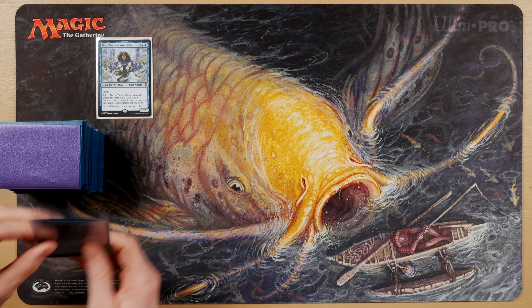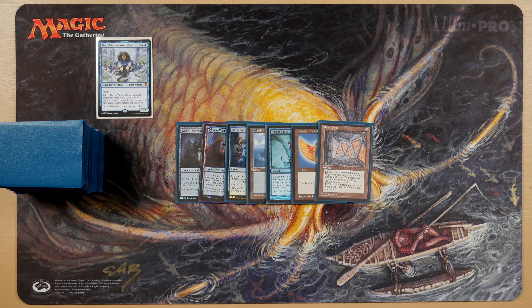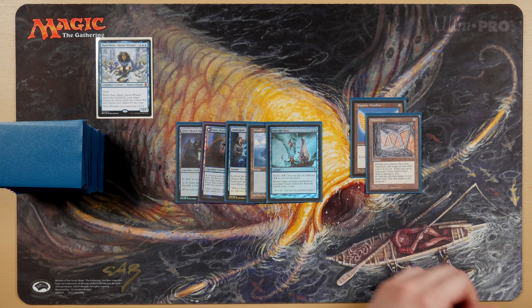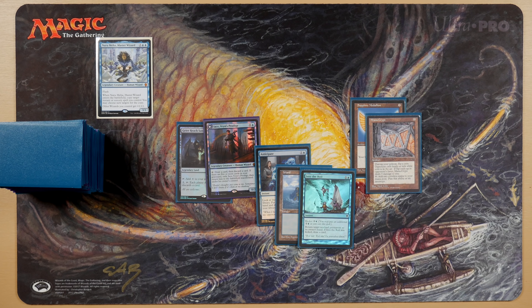Let's play another hand. We've got our lands, Jace Vryn's Prodigy, island — this is looking really good. Anytime you have Mana Crypt, odds are likely you want to keep that hand. It is the best fast mana in our format. You can see Mana Crypt going out, playing Sapphire Medallion — our Into the Roil is now one mana, our Anticipate is one mana, our Jace is a turn one Jace. We have a little looter on the field that flips and has really great abilities.